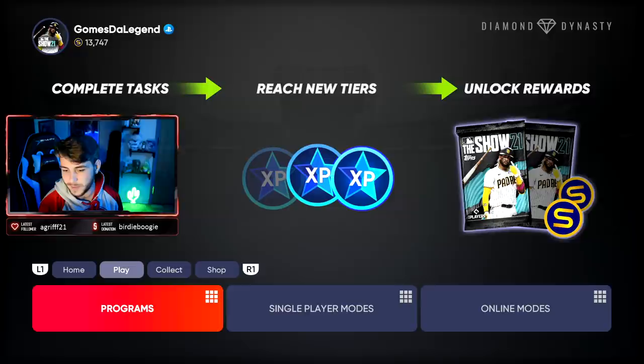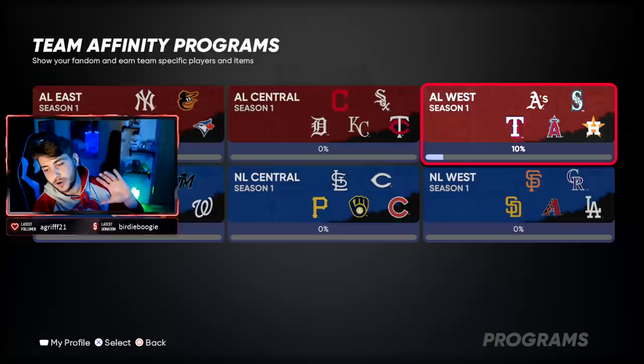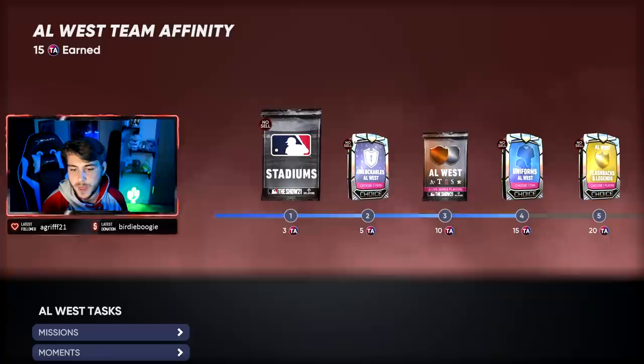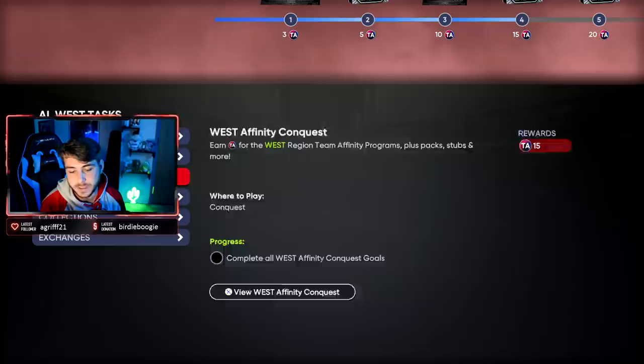Talking about Team Affinities — I'm pretty good at navigating these menus now. I'm like Ferdinand Magellan just navigating this stuff. So, programs — these are all grouped into one, and it's just a choice pack, so there's no team-specific things, it's just division-specific. Makes it easier. I have no issues with that — I think it just makes things more simplistic. And you are greeted with this kind of overwhelming list of tasks to do.